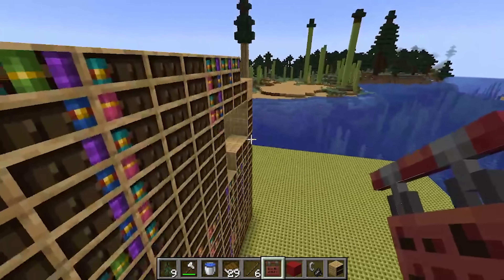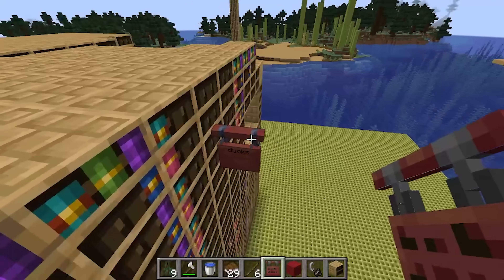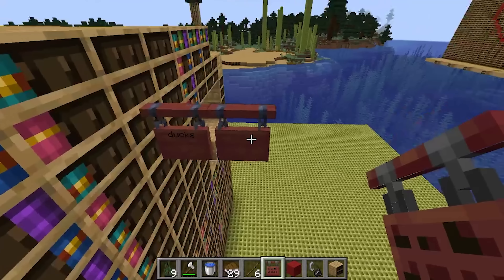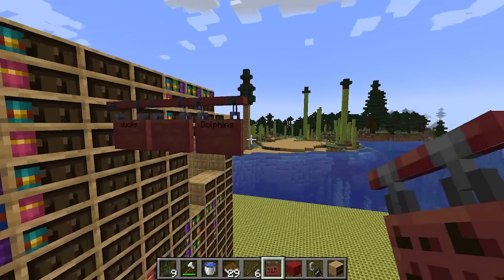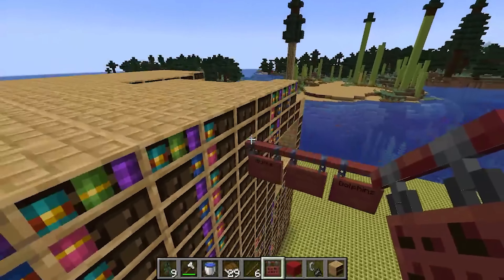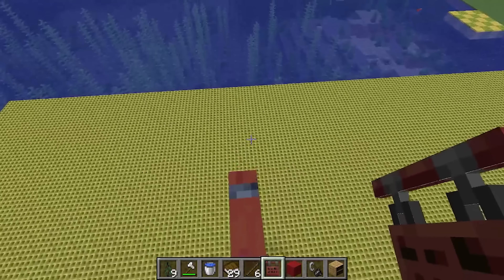Signs are filled with all sorts of creativity in the sense that you can write things on them. Those things can be very polite or very not polite — you can be the master of your own destiny. But something cool you might not know is that you can chain these signs together. You can make a long series of signs listing, I don't know, your favorite aquatic animals — I like dolphins, personally. And because they all hang from the same post, this post actually exists in Minecraft itself.